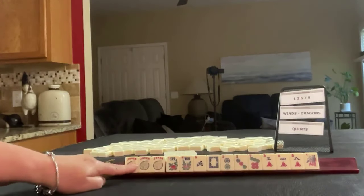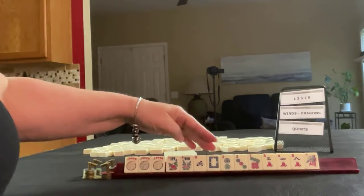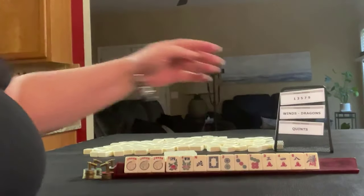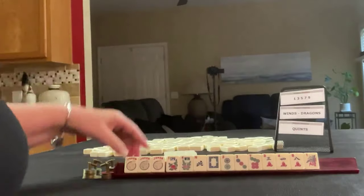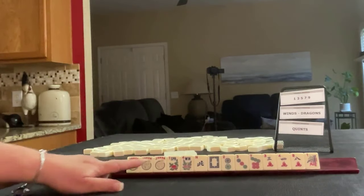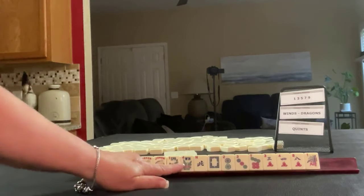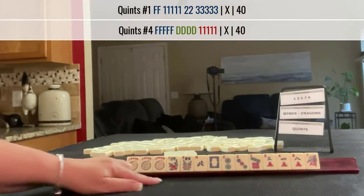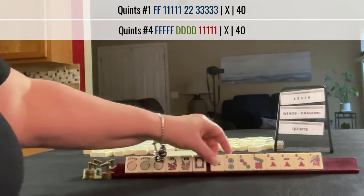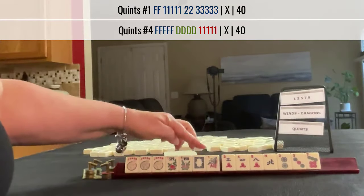We have jokers, flowers, two, north, white dragon, two, three, seven in dots, three, four, eight in cracks, and a one bam. Since we have these jokers, I would force a quint. Let's leverage these. There are two quints that use flowers. We have a dragon — we might be able to use that — but it has to be an offsuit.